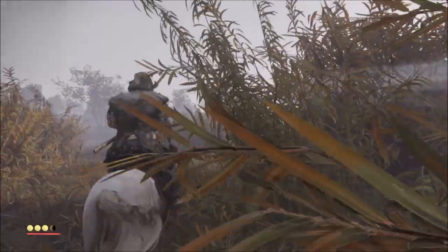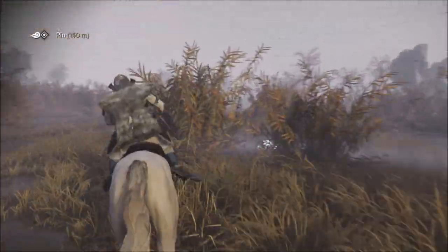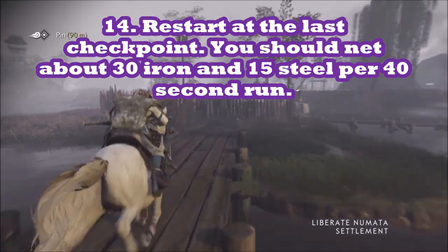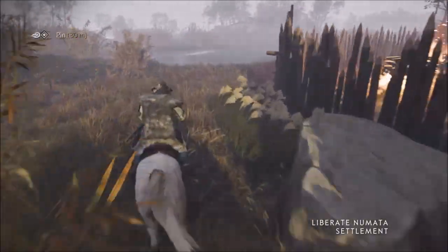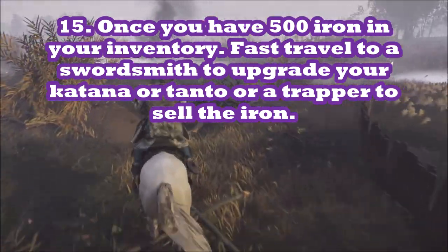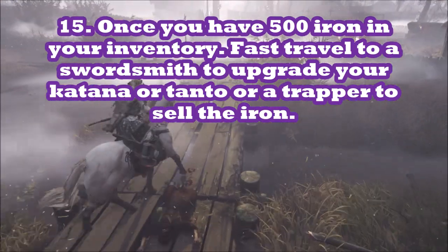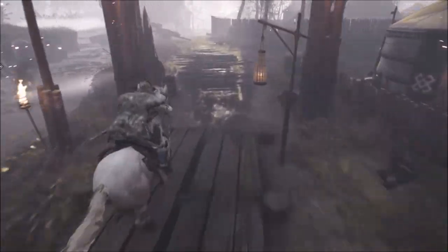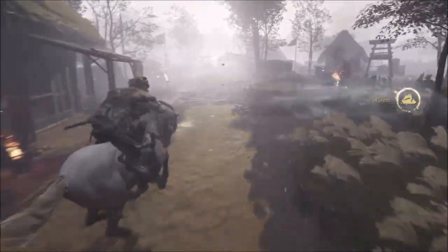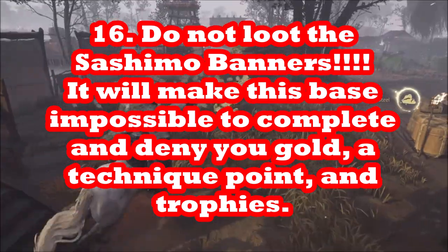Then you want to restart at the next checkpoint. Keep doing that until you fill up your capacity of iron — until you have 500 iron — and you'll also have about 250 steel. Fast travel back to the nearest trapper and sell all your iron except for what you want to use for immediate katana upgrades. Be very careful not to loot the Sashimo banners in the Numata settlement, otherwise you will not be able to complete that quest and get the one technique point and two gold when you reach act two or three.